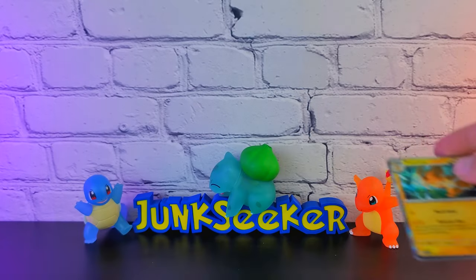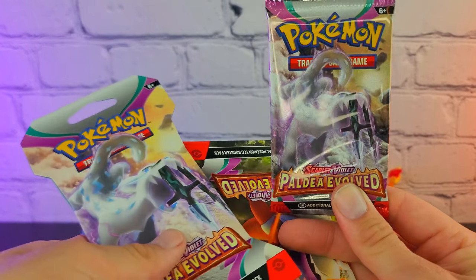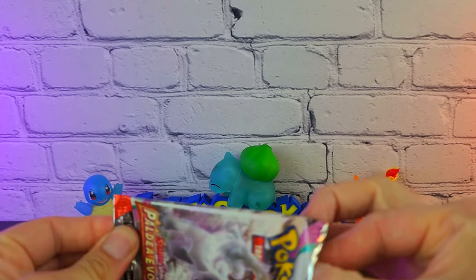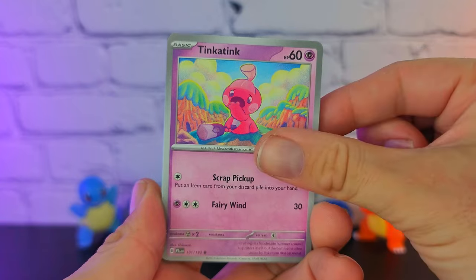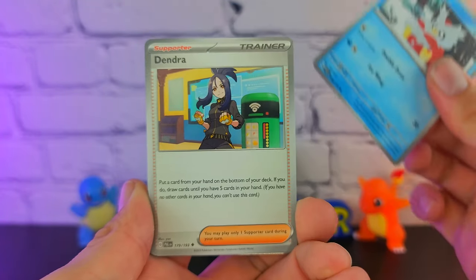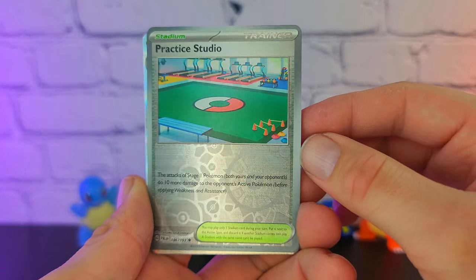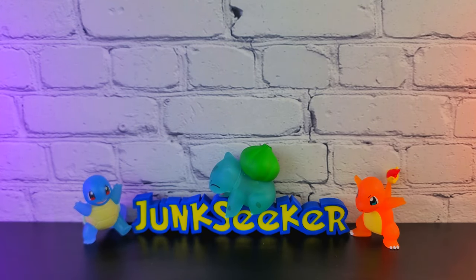We have the Pawmot and an Energy. This is our last pack from the ETB, and then of course we have our two additional packs. If I walk out of this with a single EX and not even any illustration rares in the reverse slots — come on. We have Pineco, Tinkatank, Mankey, Delibird — I really like that, very 2D — Palossand, Raichu, Slowpoke, Practice Studio, and a Hariyama. So just one pull from nine packs. And they just increased the price of ETBs too.